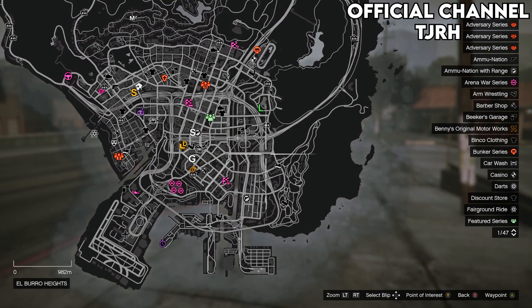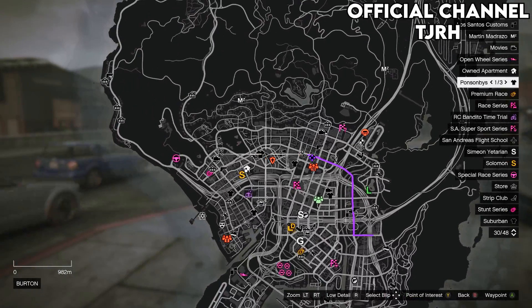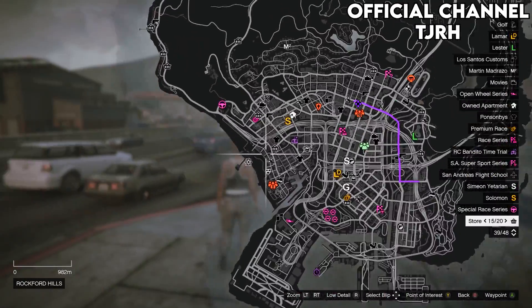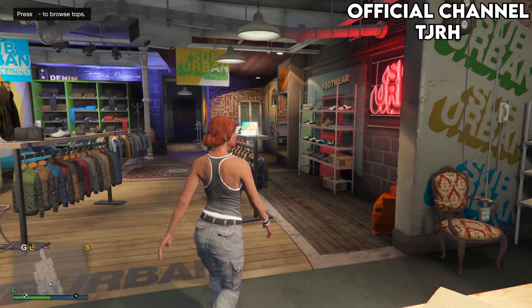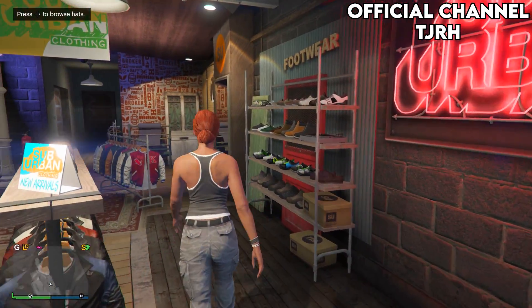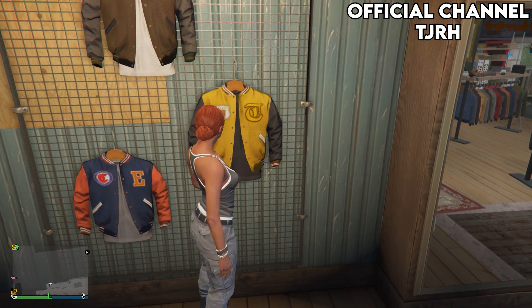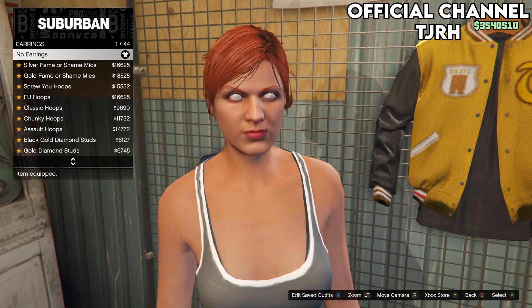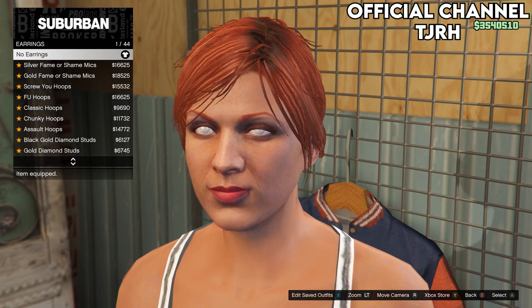Open your pause menu and check to see if you have any clothing stores on your map. If you do, go to one; if not, find a new session and they should appear. Once you've made it to a clothing store, head inside and go to the accessories menu at the back of the store. Remove any accessories that come with your outfit — most standard outfits come with earrings, so make sure you take those off.